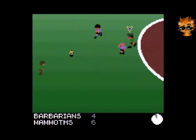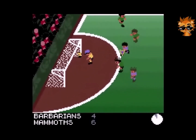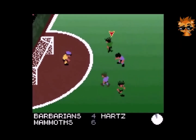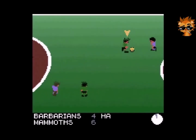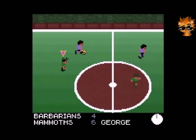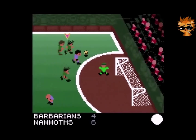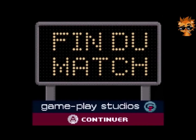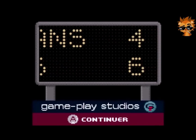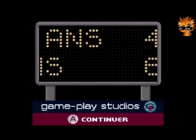On s'approche de la fin de ce match. Ce sont les Mammoths qui mènent au score, 6 à 4. Ils peuvent encore sauver l'honneur... Non, ça passe à côté, dommage ! Ballon pour les Mammoths — non, ça ne suffira pas. Ballon pour les Barbarians — non, toujours pas. Rien ne va plus. Ça va bientôt se terminer ce match, dans quelques minutes. Non, ça ne suffira pas. Et c'est la fin du match !